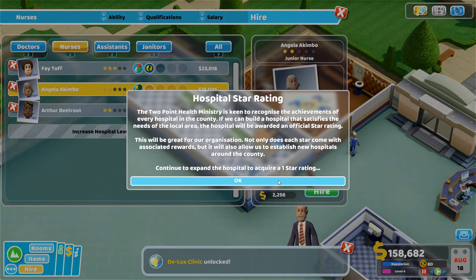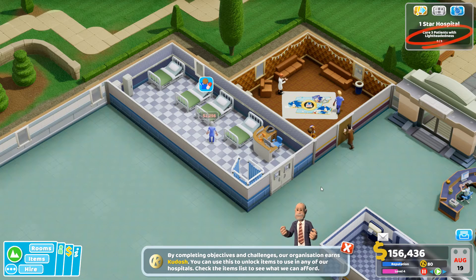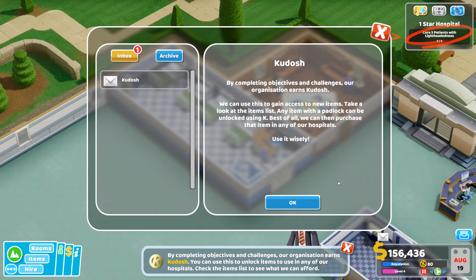Hospital star rating — the Two Point Health Ministry recognizes hospital achievements. If we satisfy the needs of the local area the hospital gets an official star rating, which comes with rewards and allows us to establish new hospitals. The goal is to continue expanding to acquire a one-star rating. And Kudos — this is your K number, how you unlock items as you play.